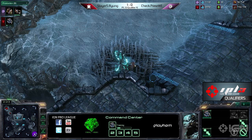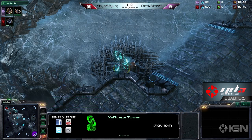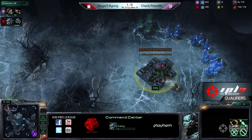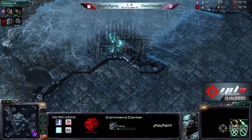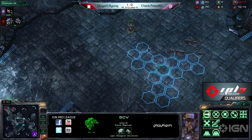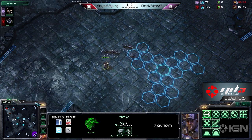Ryung is not scouting the other bases — this is so smart. He's leaving his SCV at the Xel'Naga watchtower. This is going to give him an early warning system to wall. Absolutely brilliant — he's going to see the lings all the way in. He just pulled off, he's going to see them — oh, he sees them!